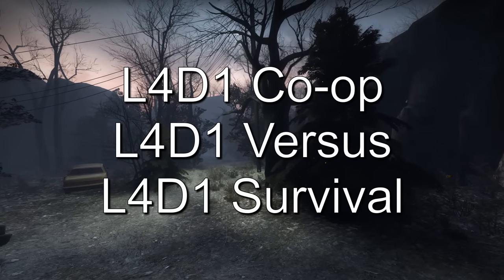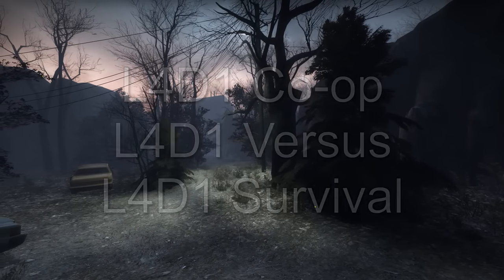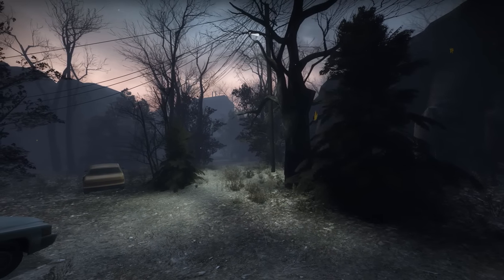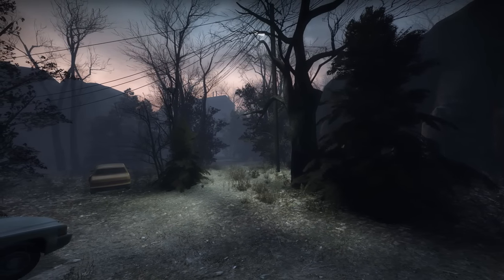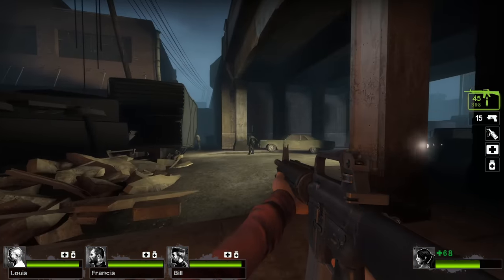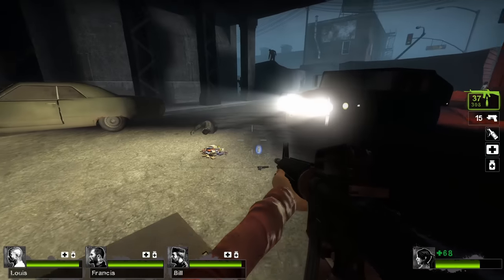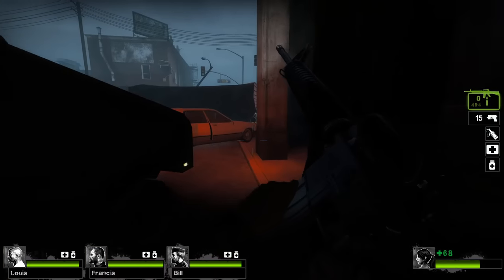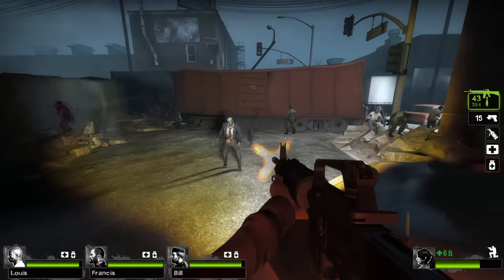Left 4 Dead 1 Co-op, Left 4 Dead 1 Versus, and Left 4 Dead 1 Survival are three mutations made by Valve, reviewed together because of their similarities. Each one aims to modify the gameplay of Left 4 Dead 2 to make it more like the original Left 4 Dead. This is done by disabling the Jockey, Spitter, and Charger special infected, removing all weapons added including melee weapons, and removing defibrillators, adrenaline shots, boomer bile, deployable ammo, etc.